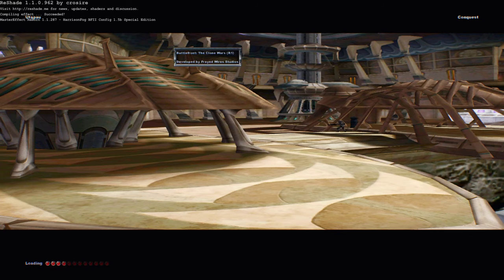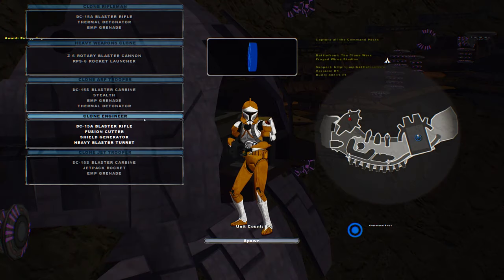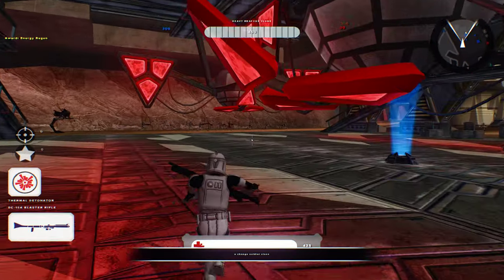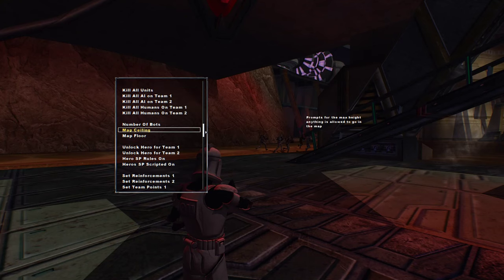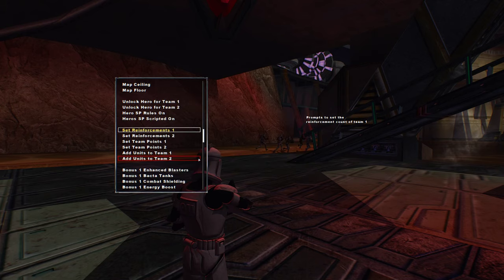Welcome back everybody to Battlefronts of the Clone Wars. This should be the last video as we are going on Utapau now. Let's take a look at the units we got here. We got some orange ones, which corresponds just right because I restarted this a few times to get the right number in. We're going to lower reinforcements back down to 150 because I'm not too sure how it's going to look.